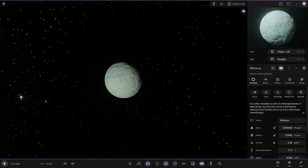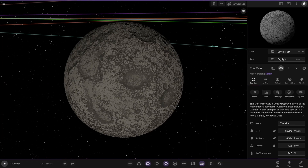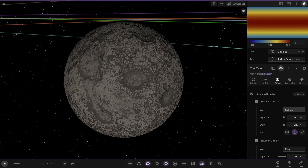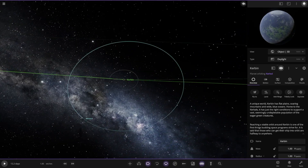It's often mistaken as dirt on telescope lenses or dead pixels, but the top minds at the Kerbals are trying to assume it's a real moon nonetheless. It's quite a nice-looking color as well, the way that one's been designed. The discovery of this is one of the most important breakthroughs of Kerbal evolution. It's still fair to say the Kerbals are wiser and more evolved than they ever were. Let's have a look at what textures this is using — the moon and Callisto combo. That's a very cratered world. And the planet itself: unique world, has flat plains, soaring mountains, and wide blue oceans. Home to the Kerbals, it has the right conditions to support a vast, seemingly unpleasable population of the eager green creatures.